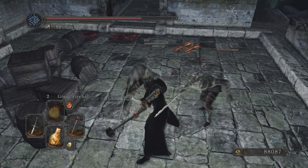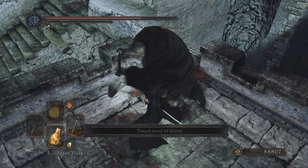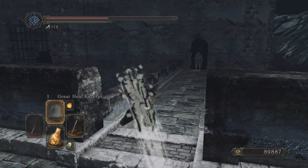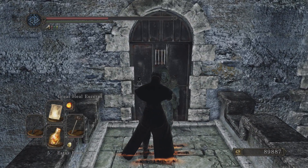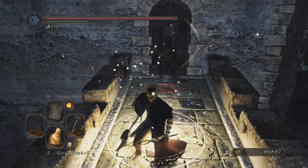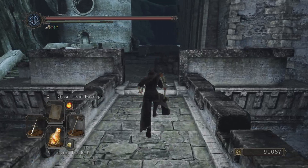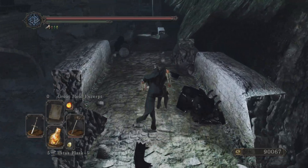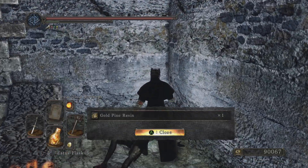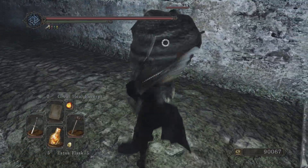That guy's facing this way - that's bad because then he spots me and starts hauling over here, and his fire does a lot of damage. Come on, I want to kill him before the big guy gets here. Let's use my great heal excerpt - it's not like I'm right next to a bonfire. This is a decent spell for invasions, but I find it's possibly even better to just use med heal and great heal because you get more uses - you only get one of these even though it's slightly quicker than med heal.